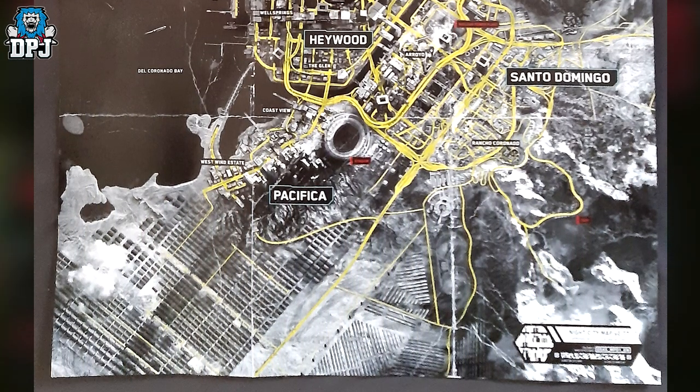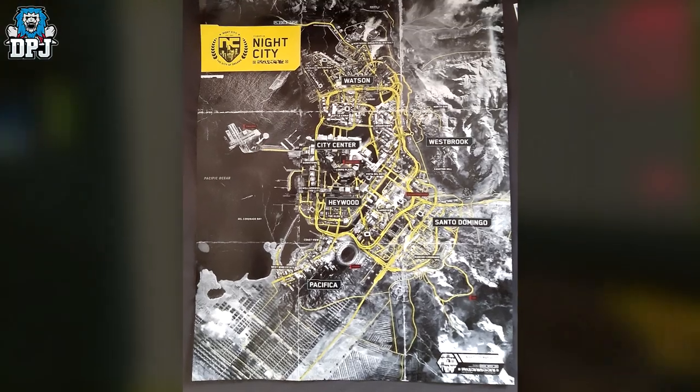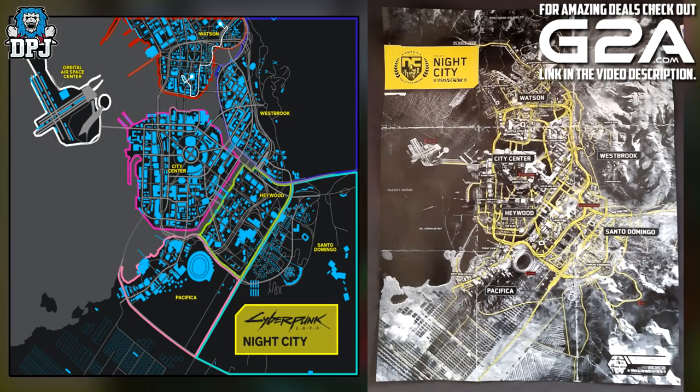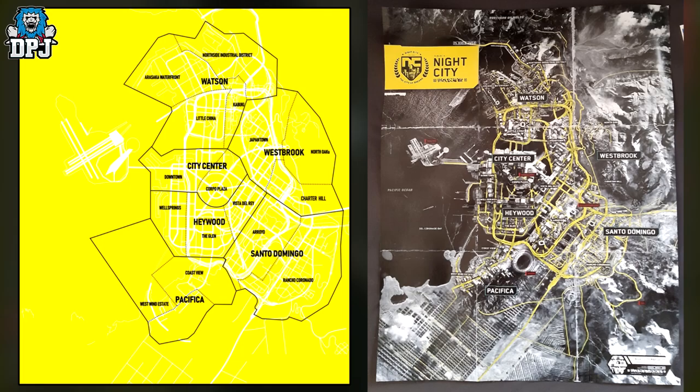Online over the past year or so we've seen a few maps made by the community to estimate the basic size of the map, and most do quite good. But the main map everyone's been going off is a little different to this one, because as you can see, this new map shows Haywood within the same island as City Center, whereas the older map had it sharing an area with Santo Domingo.